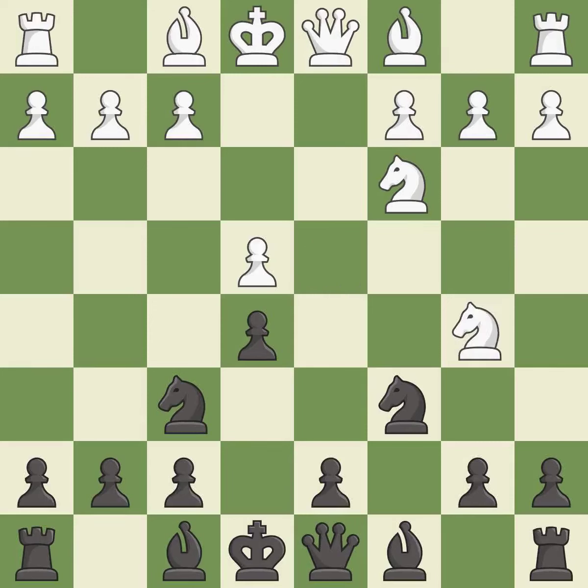Ndb5 gets the knight away from danger and threatens the strong Nd6+. d6 stops the threat of Nd6+, supports the e5 pawn, and allows the light-squared bishop to develop.